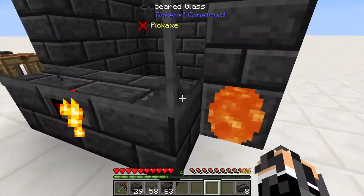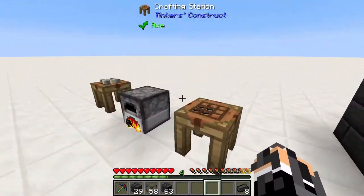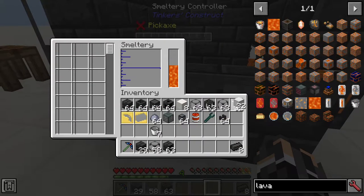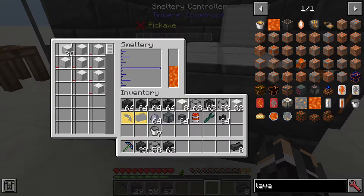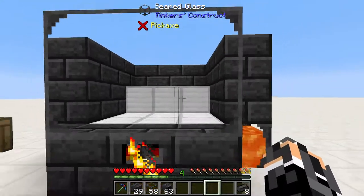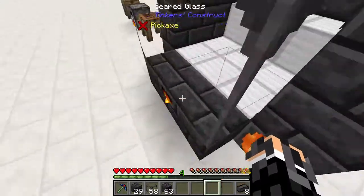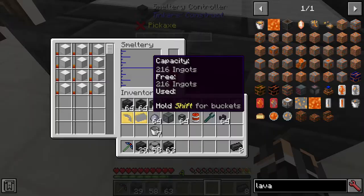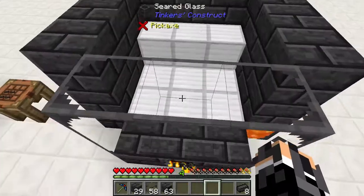Now this allows us to heat up metals in our Smeltery. The main point of the Smeltery is to melt metals so we can do what we want with them. We're going to input a bunch of iron. The number of slots you have is determined by the amount of inside space — you get one slot for each block space inside. You also have a capacity for how much metal you can store, and for each block space inside your Smeltery, you get eight ingots. So we're at 216 ingots capacity.